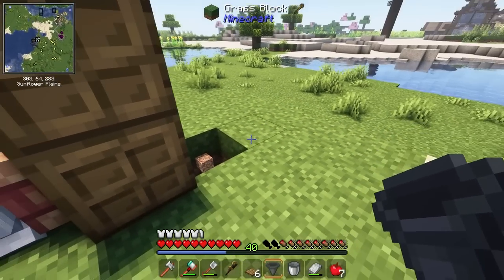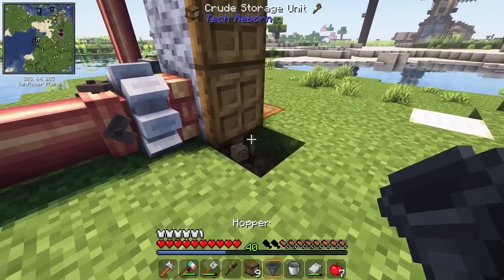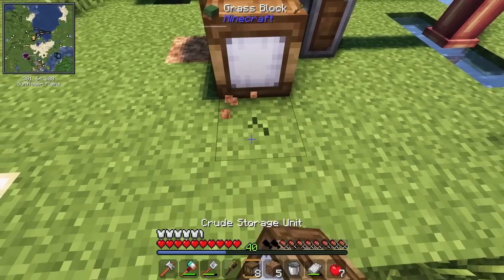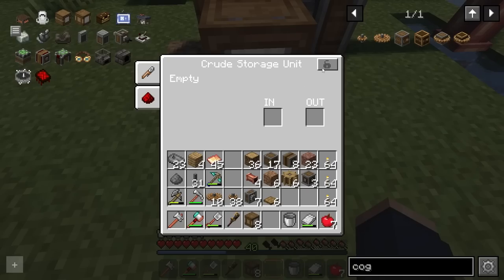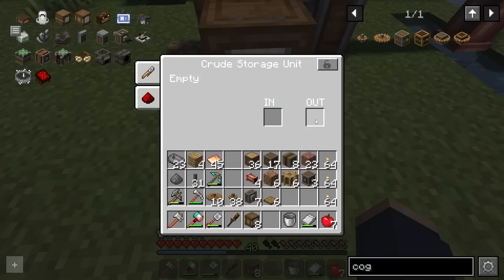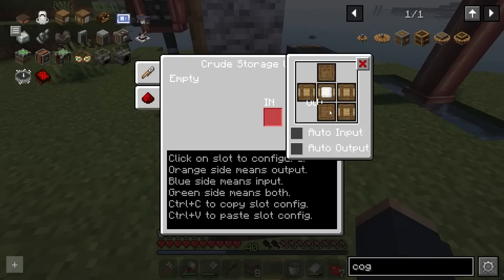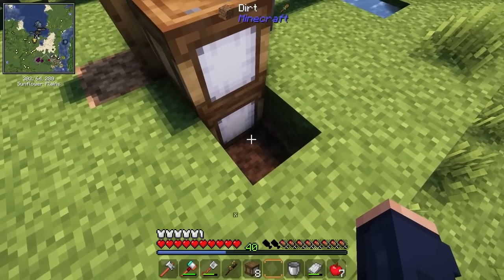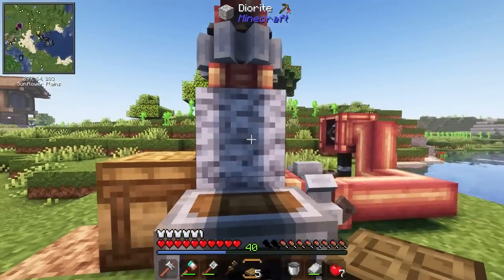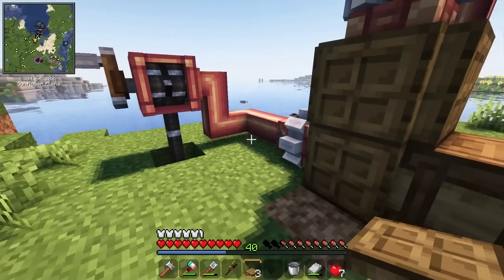The lava will be placed here. We'll have some trapdoors that are going to hopefully contain all the fluids. Then I'll have a hopper that I can route facing this way, and that's going to go into a crude storage. We'll configure that here soon. We'll place the hopper back there, and this should get the job done. I'll place another crude storage on top. So we'll use this as a pipe with our current setup — input from the back where the hopper's at, auto input and output. On the output we are going to be sending up. Everything else should be contained, the lava should be contained, and we should be good to go.